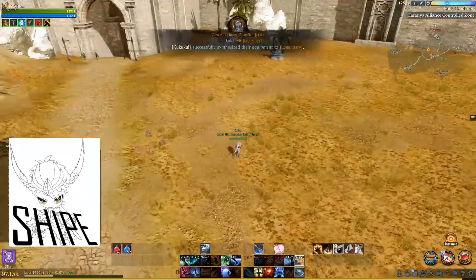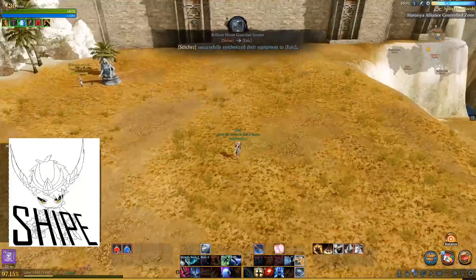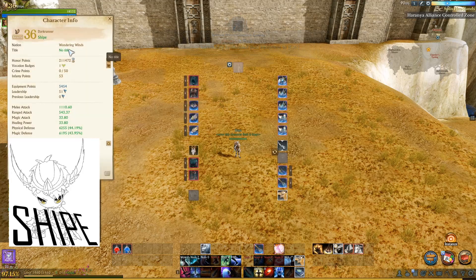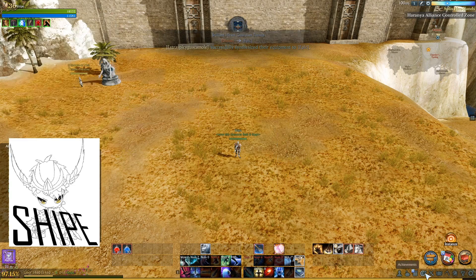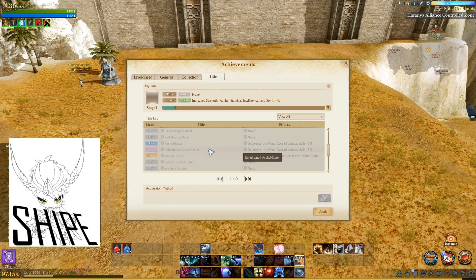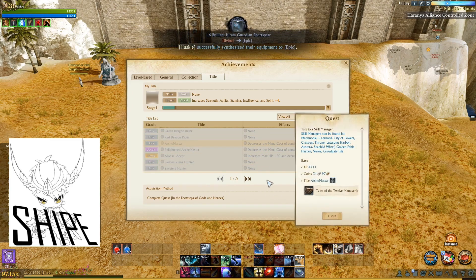I was requested to make a video on the best titles to use in the game. First thing I want to do is note that they changed the title location — most of the time you could change it up top, but now they've moved it down to the achievements tab, then click 'Title' there. If you don't know how to get a certain title, you can select it and it'll tell you how to get it, and for certain quest missions it'll actually open up the quest for you.